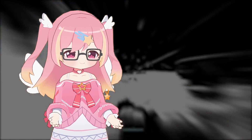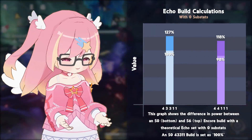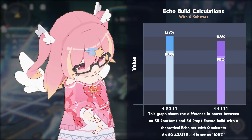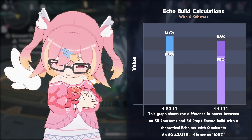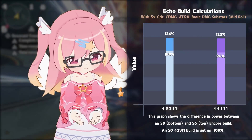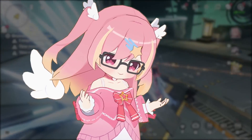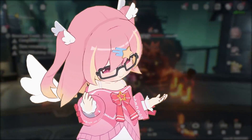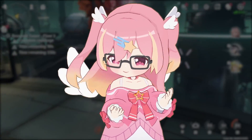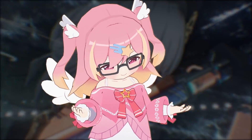Now that we've talked about how the numbers look with 0 and max substats, you can clearly see the difference between the two sets is not the biggest — only 10% at max, and only getting smaller as you get more developed teams and substats. I have no clue where some people are coming up with the narrative that the gap widens at endgame and 44111 is an early game thing, etc. But hey, that's Bealscrafting for you.